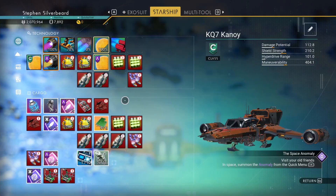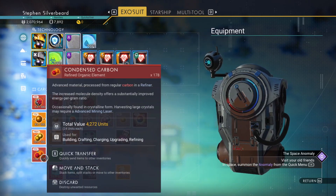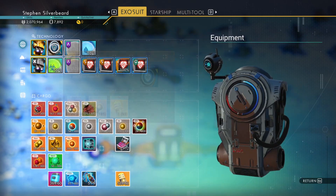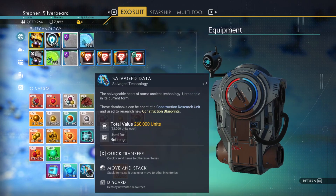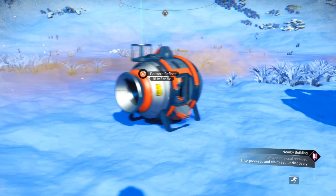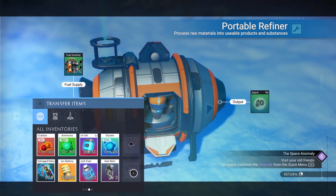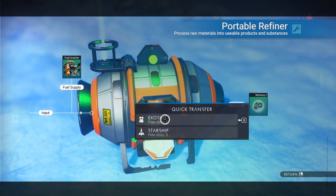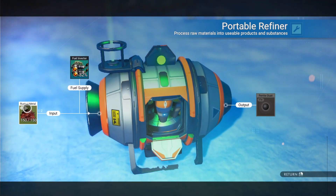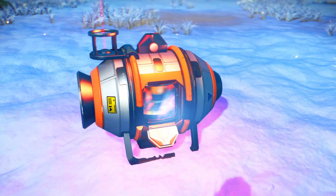I'm aware that I'm running out of time on this video, so let's look at what we've got. Refine that very quickly. I think nanites are going to be more important than cash at the moment, simply because nanites can be traded for tech upgrades once we find a road trader or a pirate system.